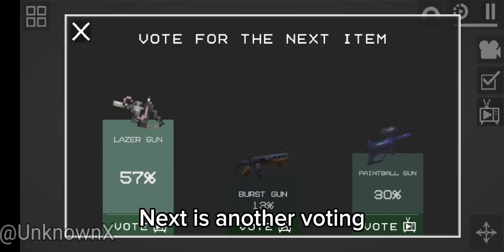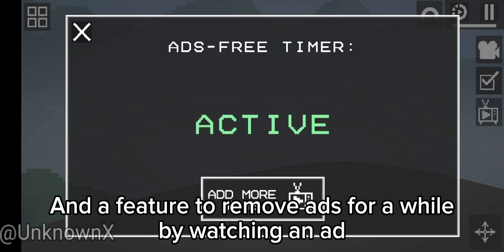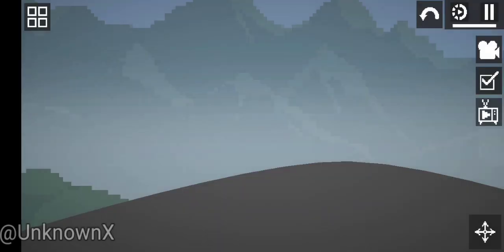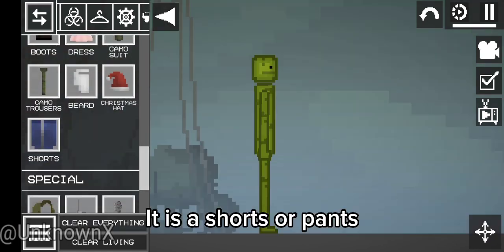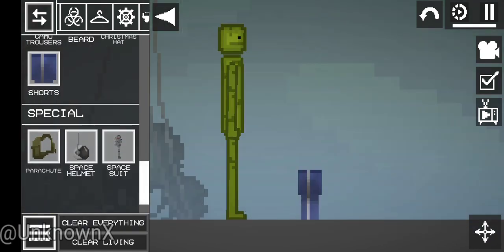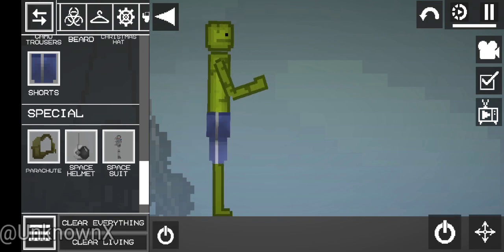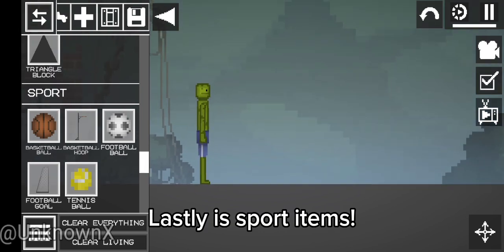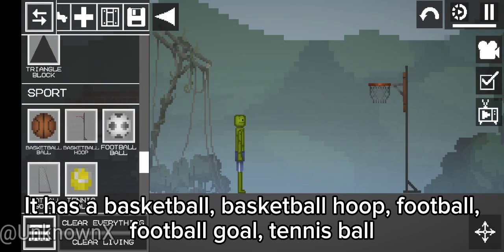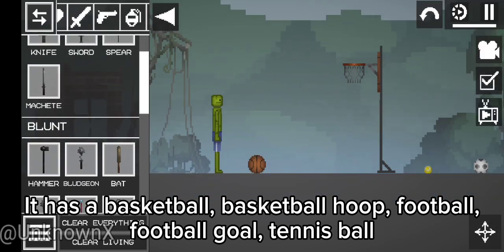Next is another voting, and a feature to remove ads for a while by watching an ad. Next is new clothing - it is shorts or pants. Lastly is sport items: a basketball, basketball hoop, football, football goal, and tennis ball.